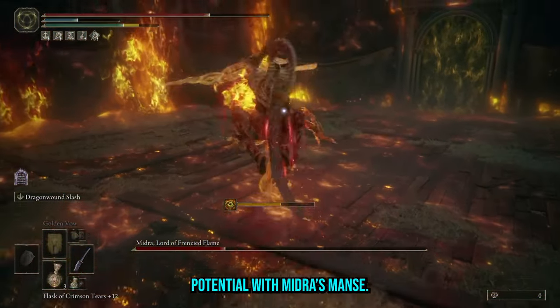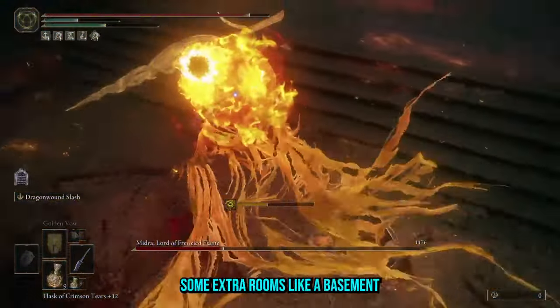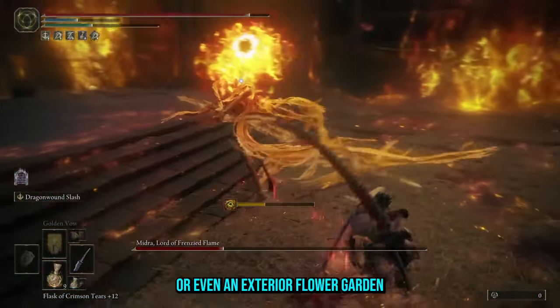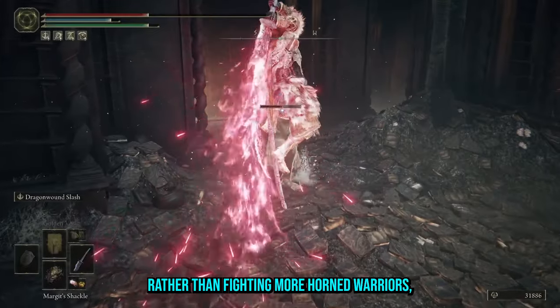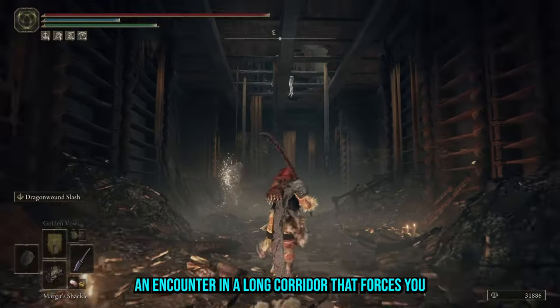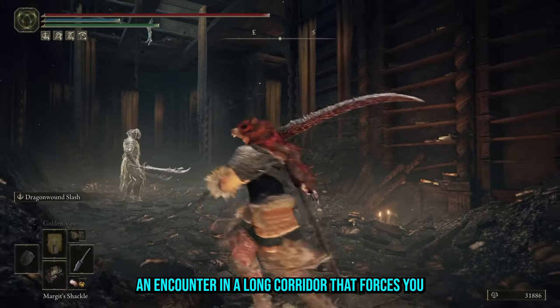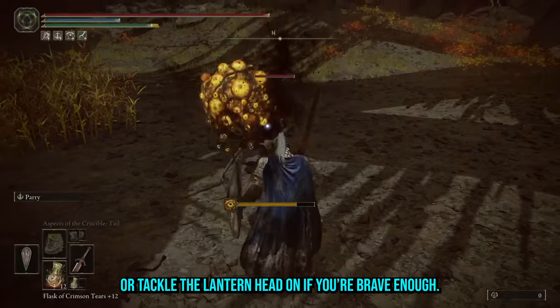However, I think there is some missed potential with Midra's Manse — if anything, the location understays its welcome. Some extra rooms like a basement, or even an exterior flower garden with a frenzied twist, would be lovely. Rather than fighting more horned warriors, I would have loved to see another madness lantern: an encounter in a long corridor that forces you to fight an illusionary wall to sneak past, or tackle the lantern head on if you're brave enough. It would really play on the haunted house vibe of the level.